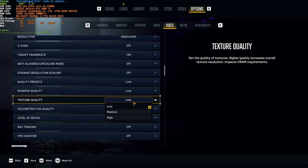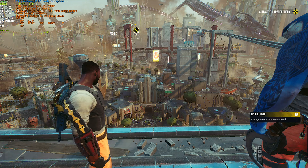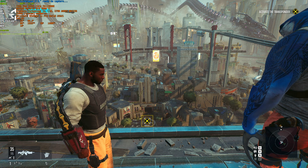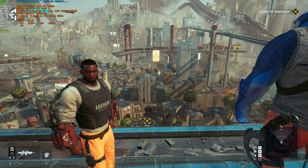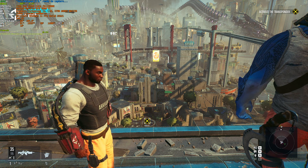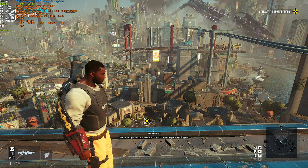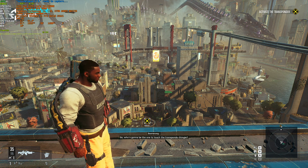Texture quality completely depends on the amount of VRAM your system has. If you have around 4 gigs of VRAM, choose Low; 6 gigs, Medium; and anything above 6, choose High. That way the highest quality textures are loaded and you don't really take a performance hit. Choose an option that's too low and you don't gain FPS. Choose an option that's too high and textures will be swapped in and out of memory all the time, leading to huge FPS drops.